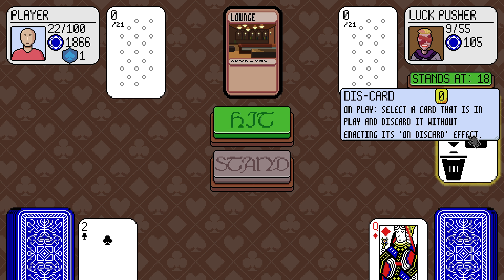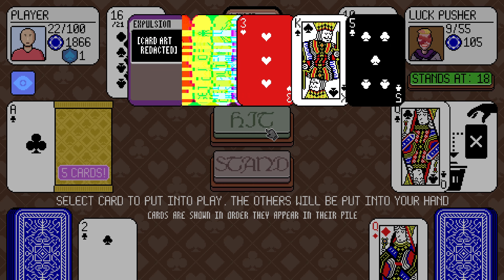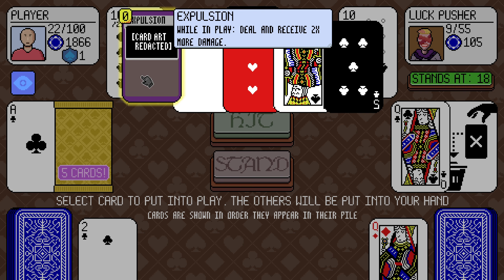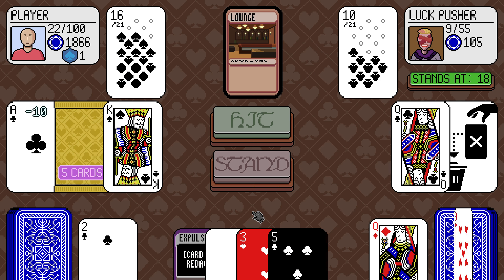What is this? Discard: select a card that is in play and discard it. Glitch card: copy the suit, value, and on-play effect of a random card. Expulsion: deal and receive two times damage. Give me the king of spades — then we have blackjack.